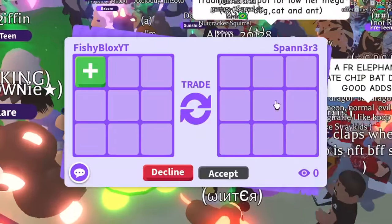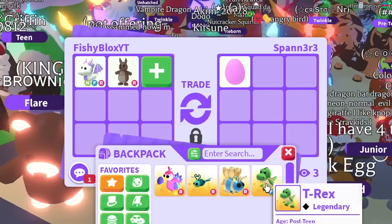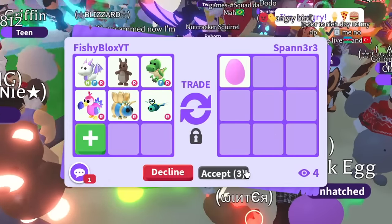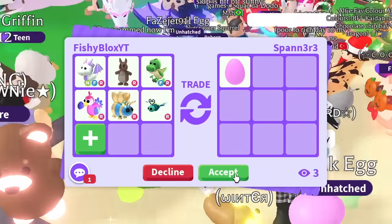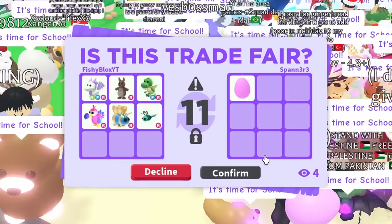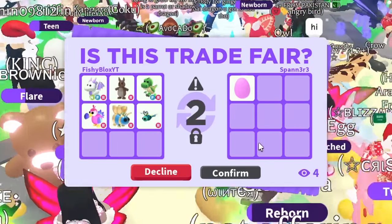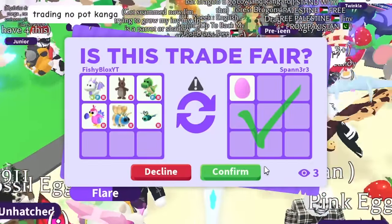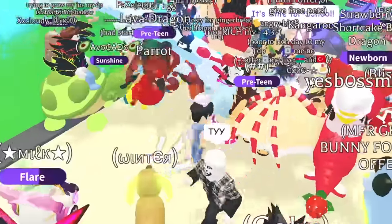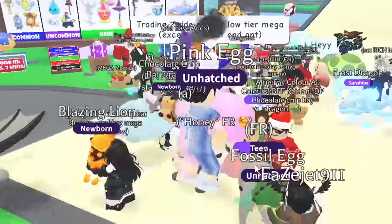I see a pink egg — they're saying 'trading egg.' Let's start off strong with the neon lavender dragon, the kangaroo, the t-rex, the dodo bird, the queen bee, and the dragonfly. They went to the second trade window — they could be trolling, but some people in the trade are reacting. They hit accept before me, and there we go — we just got a pink egg for that! They're saying thank you, so I feel like we both got a pretty decent trade. I can't believe we actually got the pink egg.